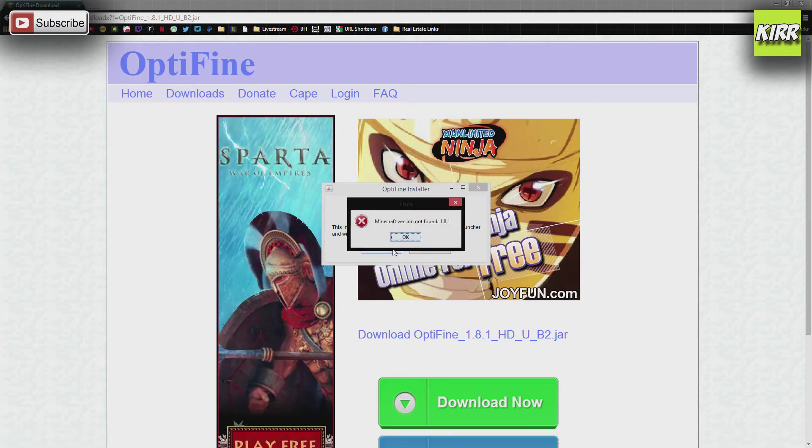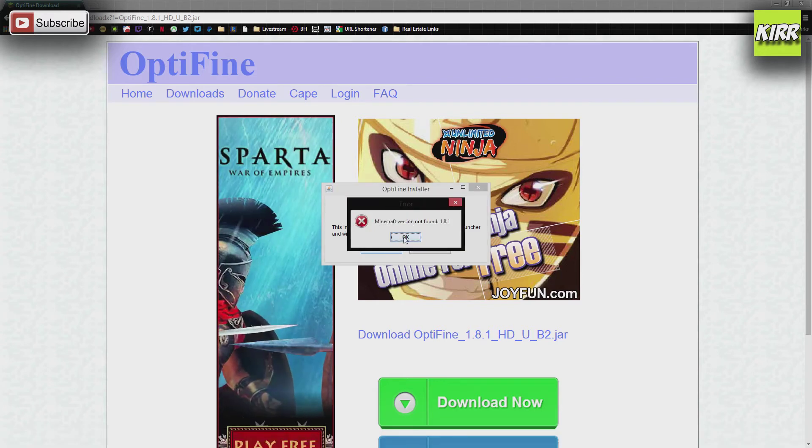It'll prompt us to install or cancel. You'll click Install and it will tell you that the version is not found.